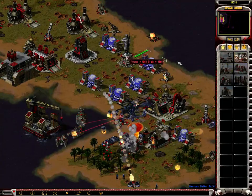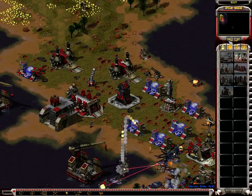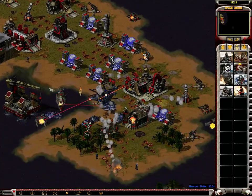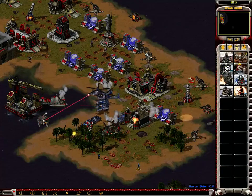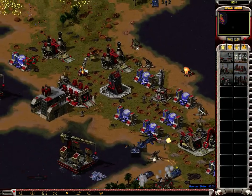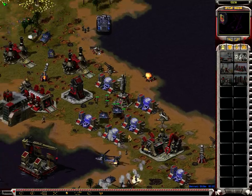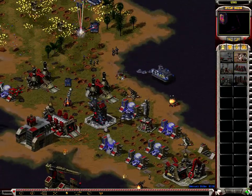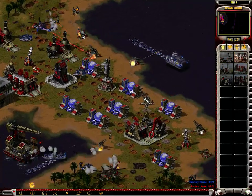Get rid of one Tesla coil — our power drain is still very very high. At least we've got some defense around this area. We've got power again.